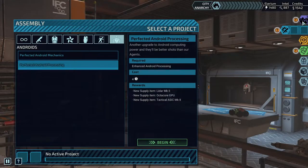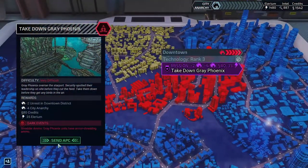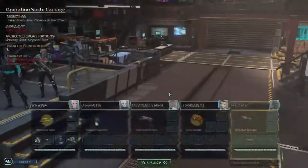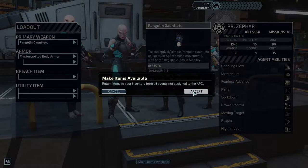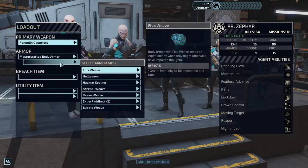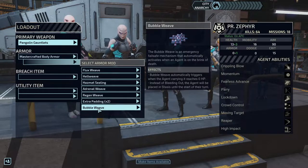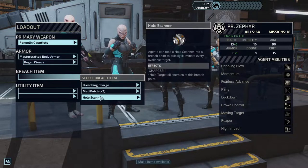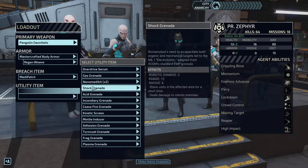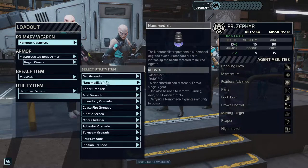All right, so this is going to end Gray Phoenix right here. Yes, we're ready to go — almost hit launch on accident. This makes items available. We'll get the bubble weave rather than the region — that will probably work better for you — and then we'll give you a medi patch because you almost never lead through an entrance. Overdrive serum for sure.